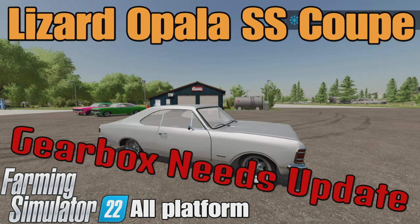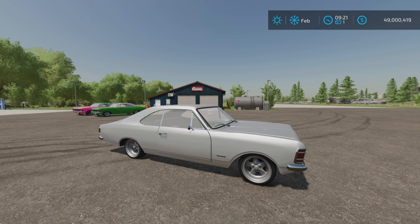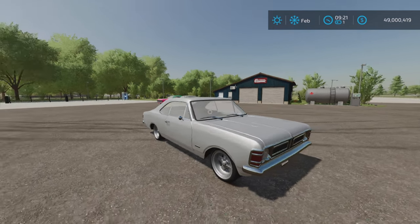This is the Lizard Opala SS Coupe by Farm Central Soul on Farming Simulator 22. It's for all platforms — PC, Mac, and console. I'm on PS5 here on the Rock Crawl map by Alien Jim to test out this vehicle.